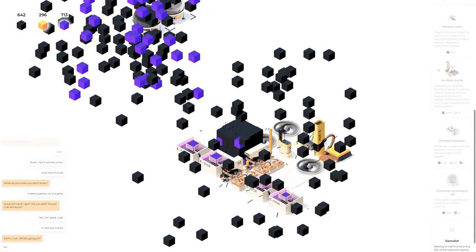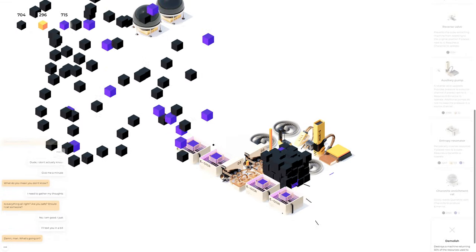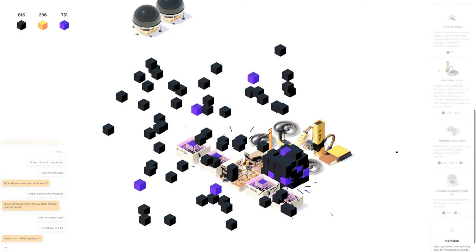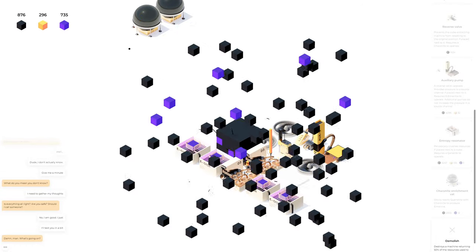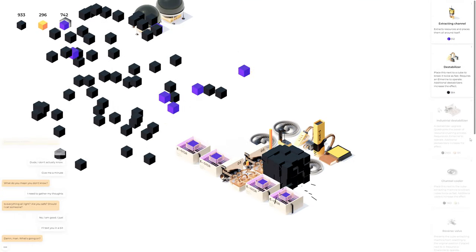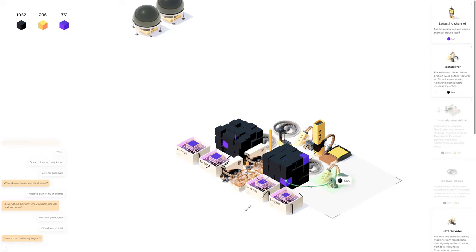I'm going to make another one of these. We're not actually getting any yellow anymore — like I thought was going to be a problem — we're only getting purple and black. So that's going to have to be working in the background. This is not bad for now. I guess we could put some more destabilizers up to make this mine even faster.